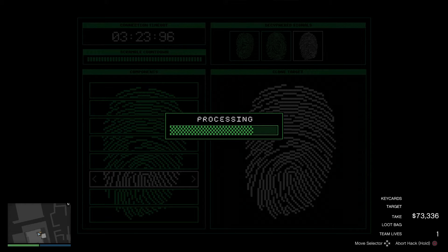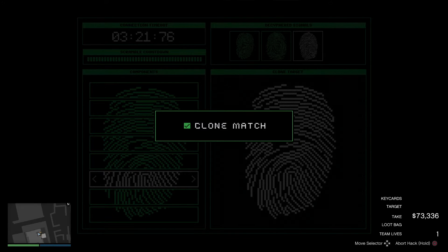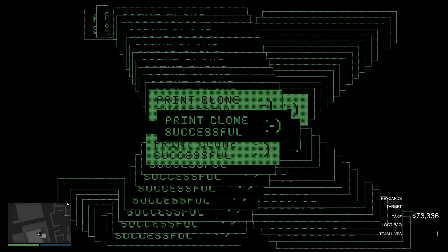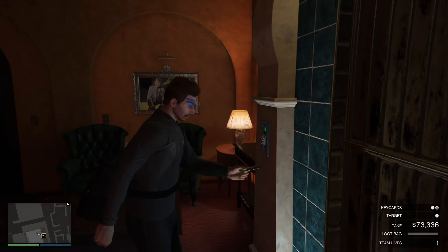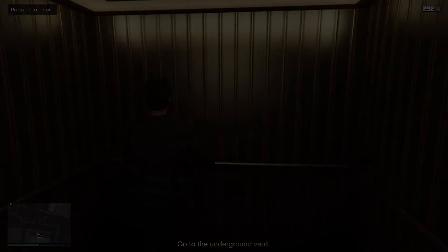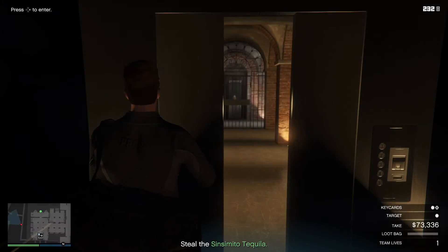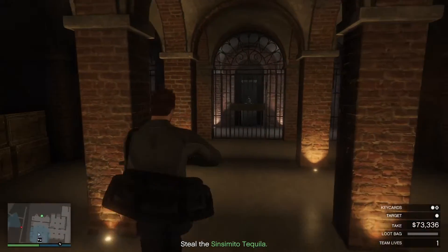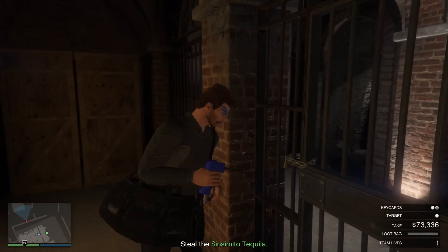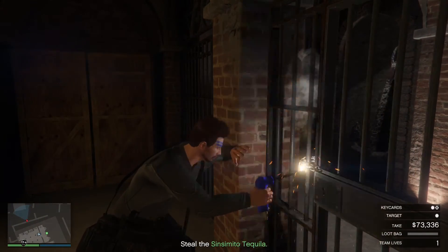There we go — that was actually the quickest I've ever done that. That's what it does when you've completed it. Then you just head to the elevator and go down — run straight away because there's a guy down there. Pretty easy. That's the hardest part done.